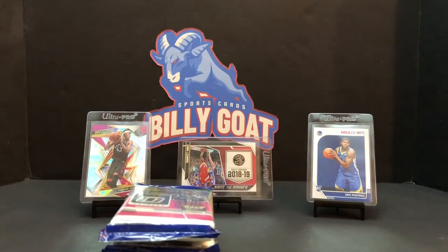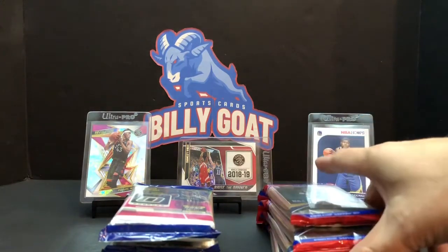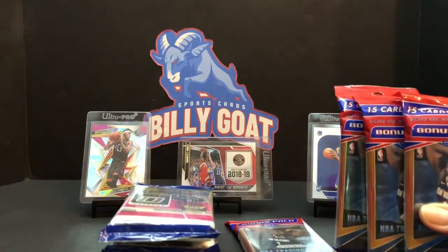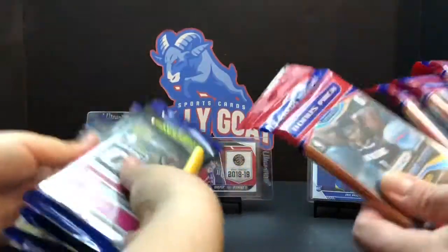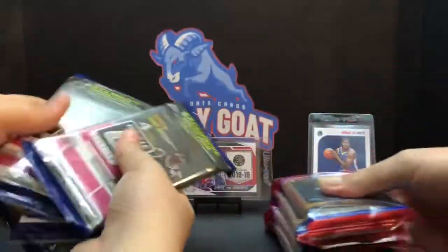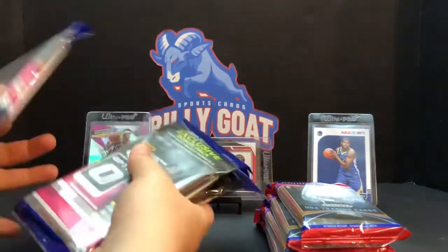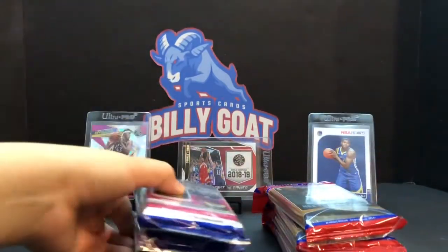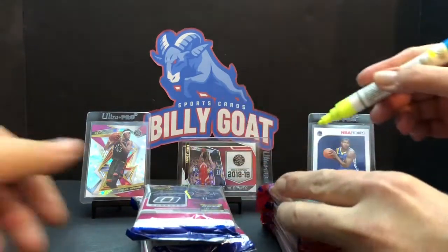This community is awesome. What we're going to do is a little series — we're not going to open all these in one video, we don't want to keep you here all night. We have four of the fat packs or hanger packs of Prism, and then we have four of the Optic. We're going to number them one through four and open one of each per video. Comment down below and let us know which you liked better — Prism or Optic.